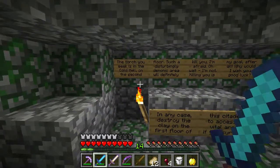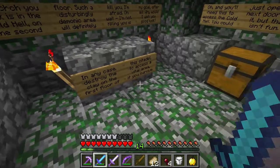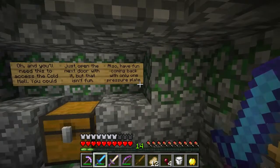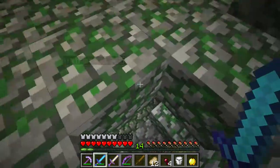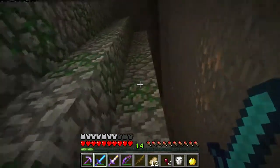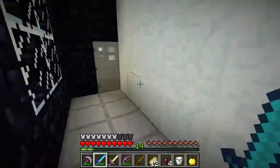Cold Hell — okay, torch. In any case, second floor. Destroy the clay on the first floor of this citadel to access a vital area — if you survive. What's down there? Redstone sanctuary. So what citadel is he talking about? Oh okay, this is where we place it — we got the torch from Cold Hell. I got the pressure plate just then. Yep, that's how we open it. So Cold Hell it is — now I see how this map works.